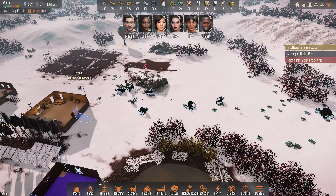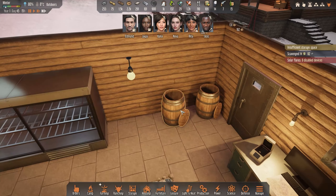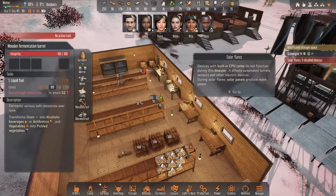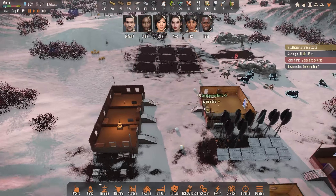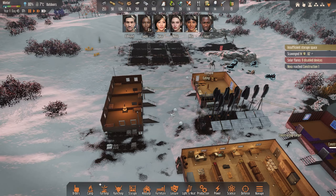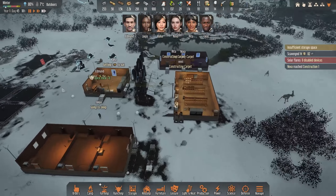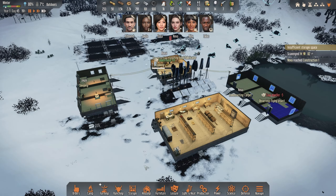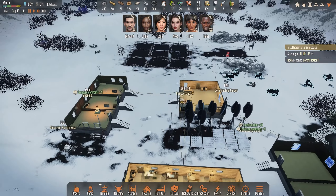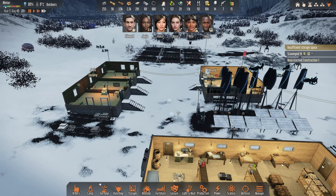We've marked these so we can butcher the big ones because we need insect meat so we can produce fuel. There are still solar power issues so some devices aren't working, like our two small turrets I just installed in case we're being attacked by those flying things — humming flies I think is the correct word — and they could be a real pain because they come in such numbers.